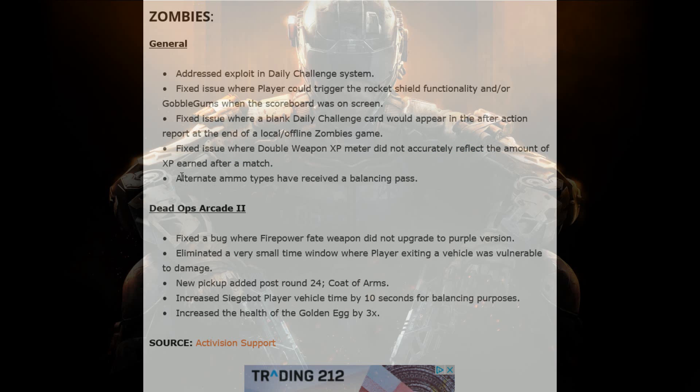Alternative ammo types have received a balancing pass. Does that mean all ammo types have been nerfed? Or does it mean things like Blast Furnace have been nerfed and things like Deadwire have been buffed? Because Deadwire kills about three zombies with one hit, although it comes back quite rapidly. They've probably decreased Blast Furnace and Fireworks a bit and increased the others, because Blast Furnace and Fireworks are the most powerful — though Fireworks doesn't give you the kills whereas Blast Furnace does, which makes the game too easy.